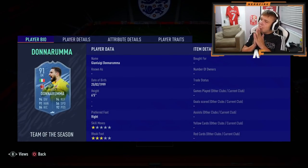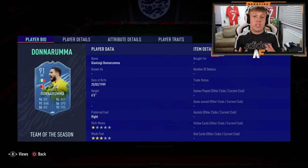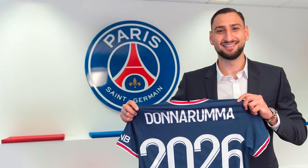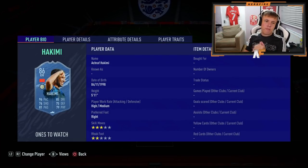Goalkeeper of choice is Donnarumma. Obviously if you didn't know, this guy transferred from AC Milan to PSG on a free - his contract expired this summer so PSG swiped him up. He got the Euros Player of the Tournament and is one of the best goalkeepers in the world. It'll be interesting to see whether he starts ahead of Keylor Navas. Not a bad signing at all and a very, very good goalkeeper.